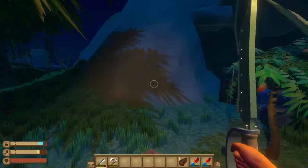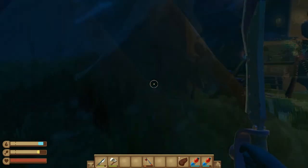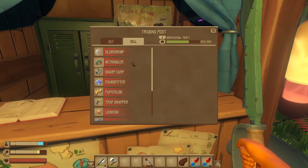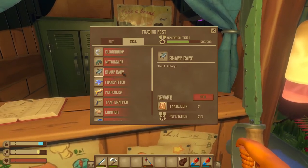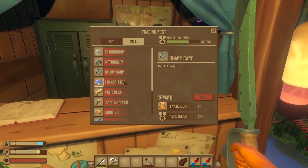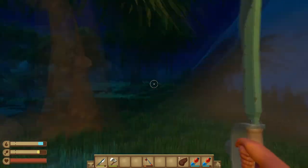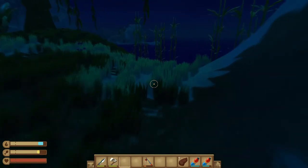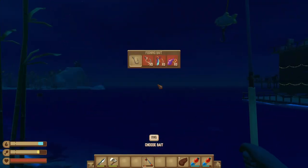The only way to level up is actually to fish. Once you buy the bait, you've got to sell the fish back to them — each fish gives a certain amount of reputation, and a Trade Coin too. You'll only catch these 3 fish at first when you are in the first tier, but after a while you'll get more reputation from the better fish you catch. When you use this bait, you'll only catch fish that are sellable.